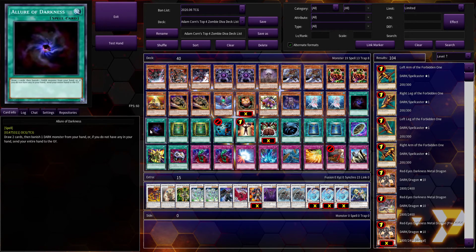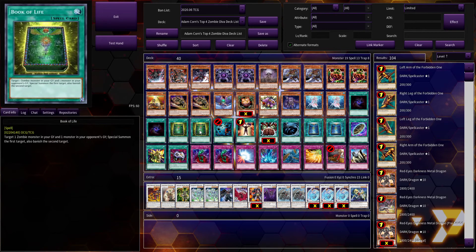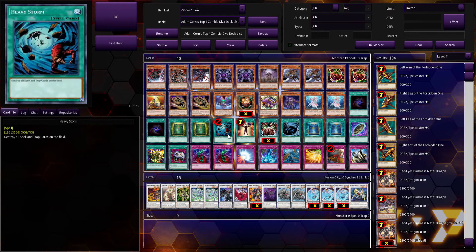Two Allure of Darkness — this card recently went from one back to two. Some people speculate it's probably a little too good to be at three. It was actually emergency limited at one point because being able to draw two cards for basically free — essentially Pot of Greed — was really good. You had so many dark monsters that the chance of this card missing was particularly low. Book of Life was played as compensation since Monster Reborn was banned — it targeted a zombie but also banished a card from your opponent's graveyard.